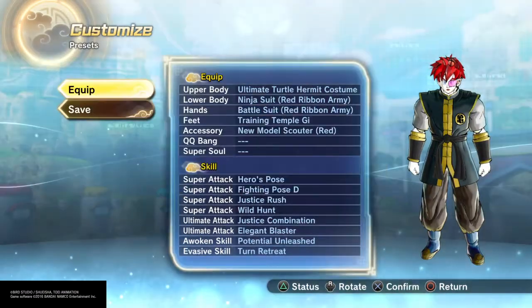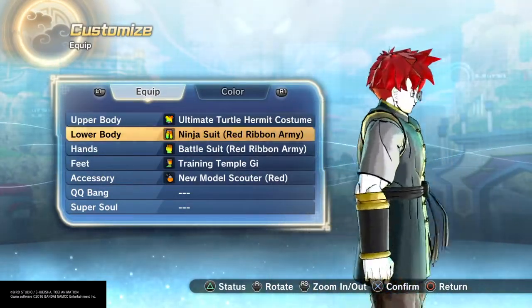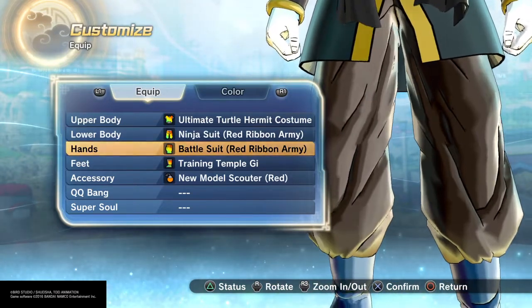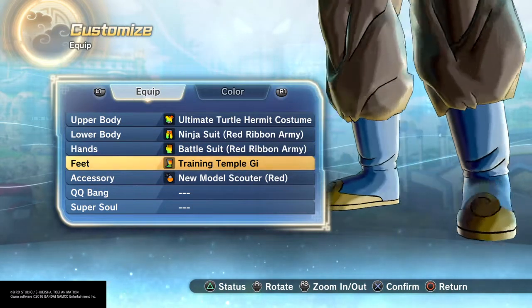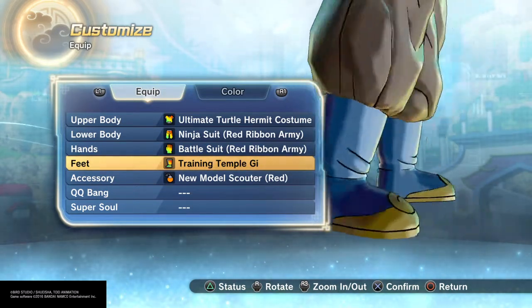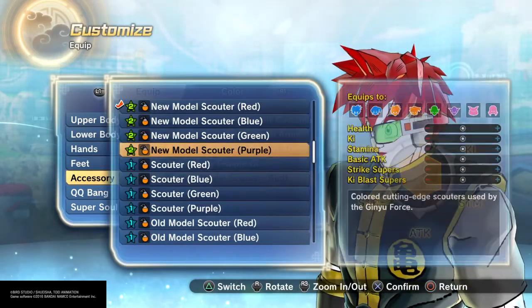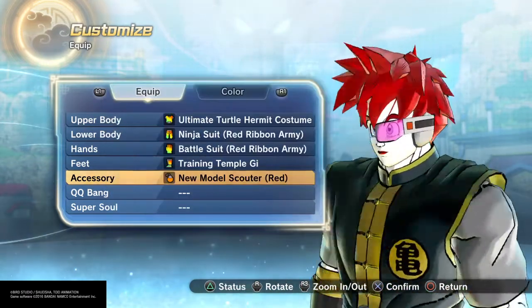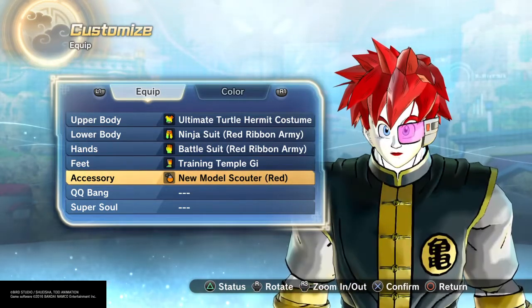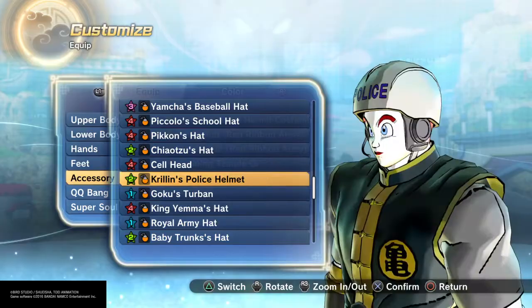For the second costume, we got Cus — from Universe 11, she's part of the Pride Troopers. Her outfit uses the Ultimate Turtle Hermit costume. For the lower body, it's big pants so I use the ninja. The wrist bands I use the battle suit. For the feet they don't have the white line in the middle, but that's all right — I went with the Training Temple. For her head, I have red hair so I don't need the hat she wears, but if you want the hat, get the Saiyuki Hood. She also wears an eyepiece like a scouter that comes down like a helmet communicator, so the police helmet works with those little details on the side.